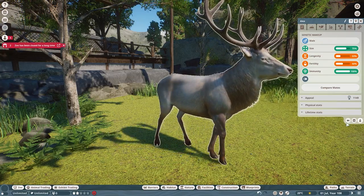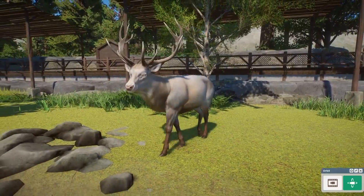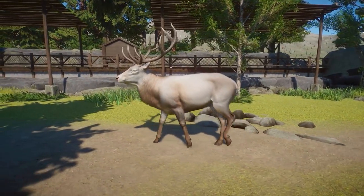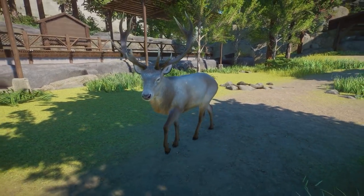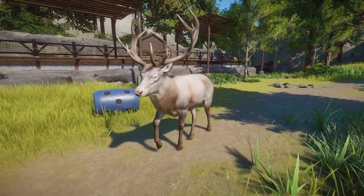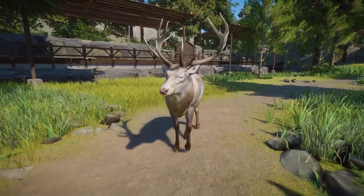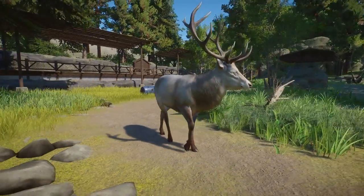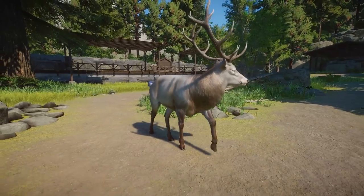I don't know — you guys let me know what you think! But either way, absolutely gorgeous. So can confirm that the red deer does in fact have a color morph. Very, very cool and very, very lucky that I was able to find this guy. I'm playing in Pine Mountain Sanctuary on sandbox mode, and so it's total luck if these guys pop up or not. So there you go — a little color morph red deer for you. Absolutely gorgeous.